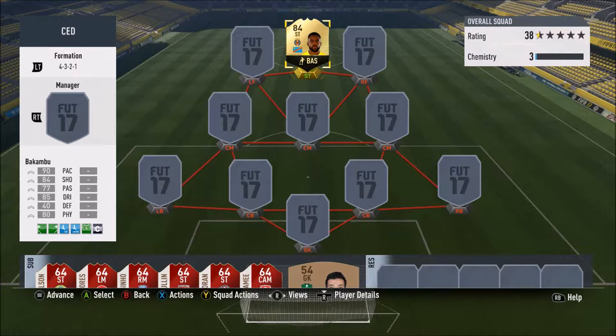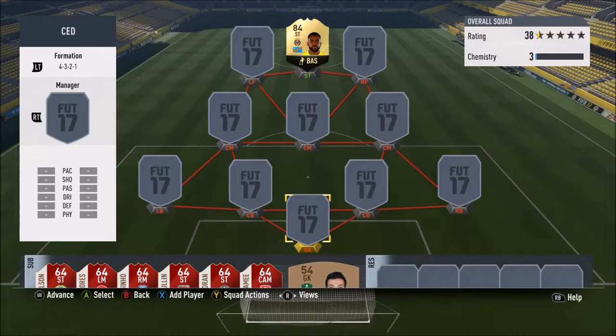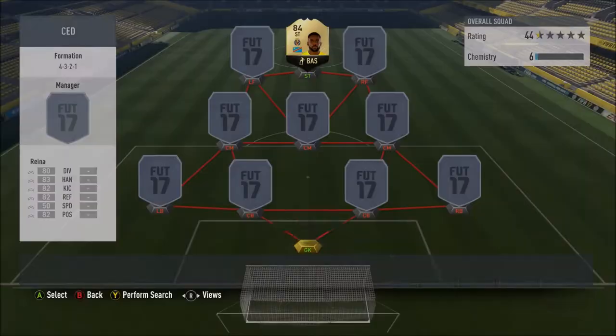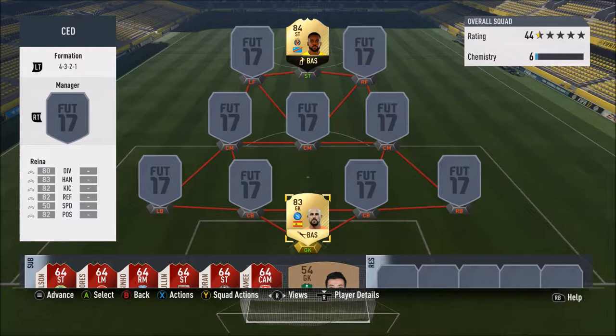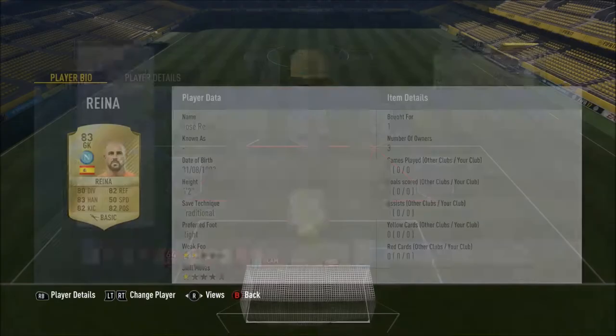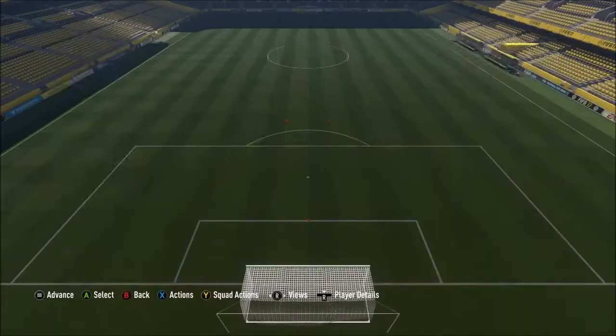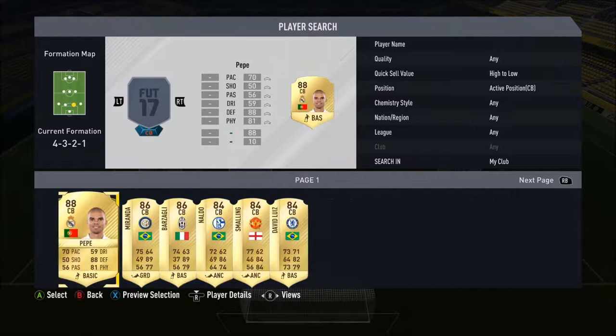I could probably play with a full bronze team and he'd still be sick, but we do have to go for a squad. It's a 4-3-2-1 formation. We start off with the 83 downgrade of Jose Reina. The reason for the downgrade is his stats aren't that bad compared to his 84 and he's about 3k cheaper, so it just makes more sense. 80 diving, 82 reflexes, 83 handling, 82 kicking and 82 positioning. 6 foot 2 — an absolute monster in goal, I hope.